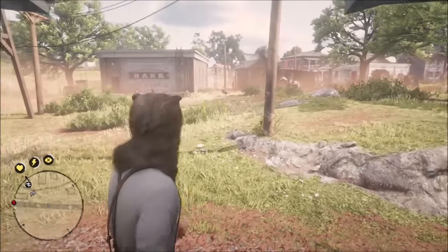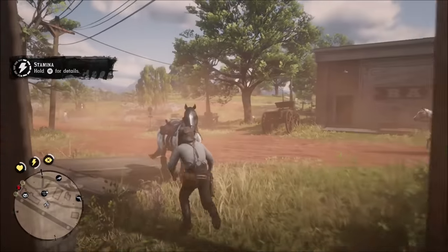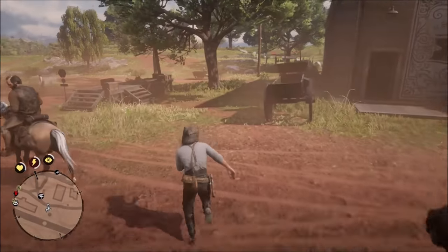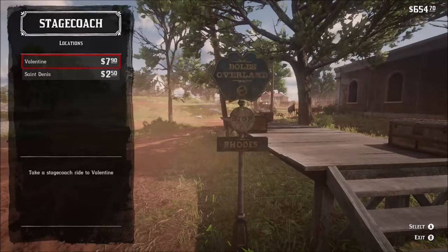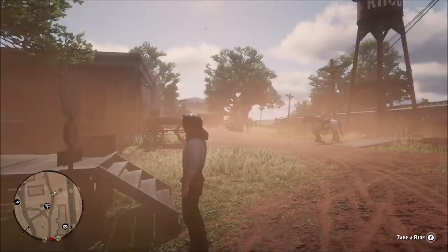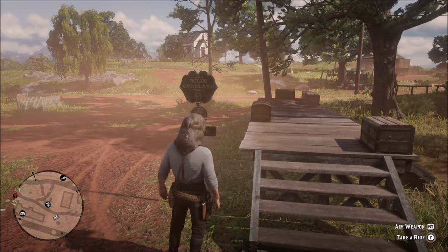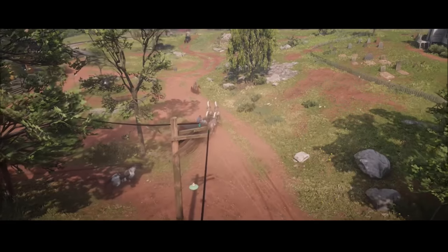Whenever you're going into St. Denis, try to take the stagecoach, because where the train lets you off is in an awkward location and your horse can get run over by the train really easily there. I just landed in Rhodes via train, but now I'm going to use the stagecoach. Because I've been to St. Denis and Valentine now, they show up in my stagecoach options. As you get to places, they unlock on the stagecoach. If you take the train to all those locations, they'll all unlock on your stagecoach too.